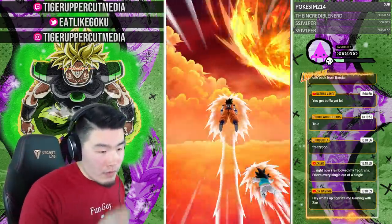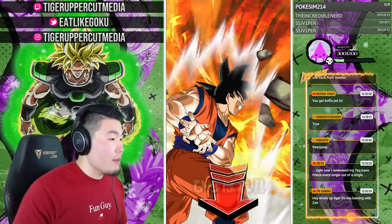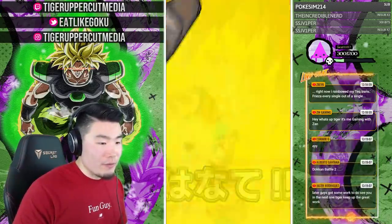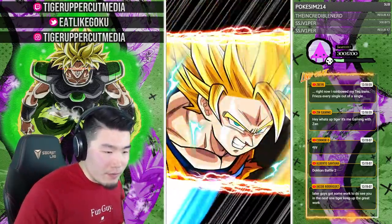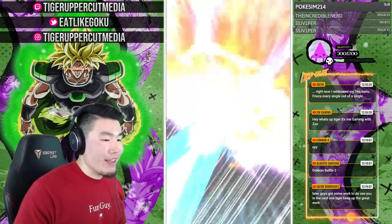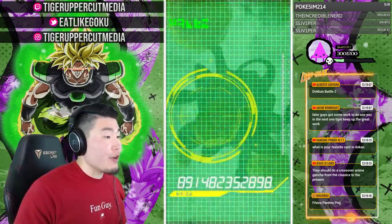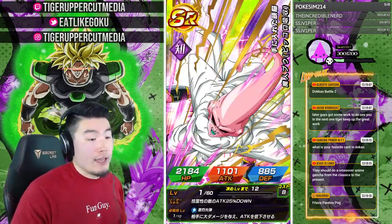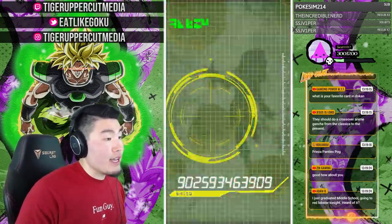Gaming with Zan is here — hey what's up man, how are you doing? Jacob is leaving for work — thank you man, keep up the great work. What is your favorite card in Dokkan? My favorite card currently is LR Gohan and Goten. Someone says it should do a crossover anime gacha from the classics to the present — I agree, that sounds awesome.